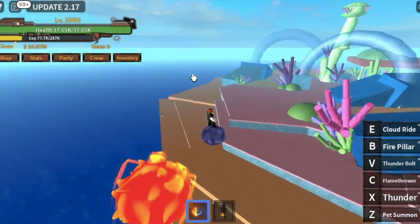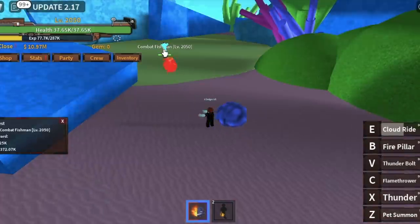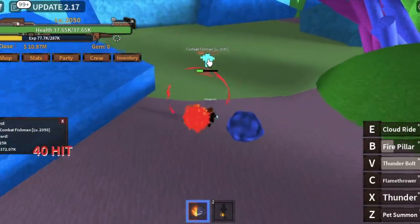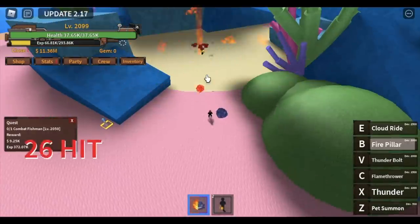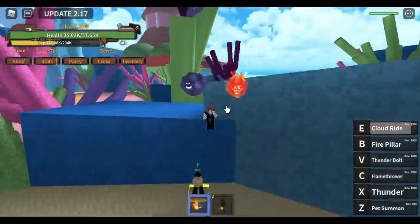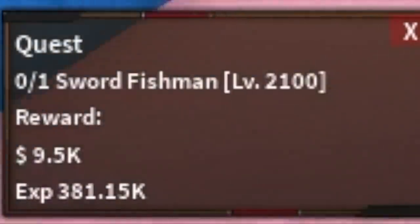We're just gonna defeat 3 mobs here, and we're gonna start with the Combat Fishman. He's easy to defeat. Just combo him with your Fire Pillar, Thunderbolt, Flamethrower, and if you want, you can use your Fire Pillar again or your Thunder. You're gonna do this until you reach level 2,100. After that, we're gonna proceed to the Sword Fishman. At 2,100, he's easy to defeat — same as the Combat Fishman.